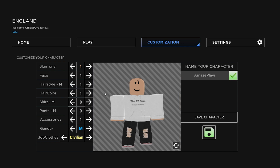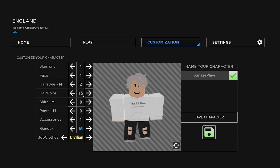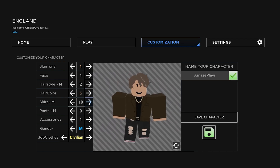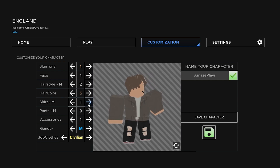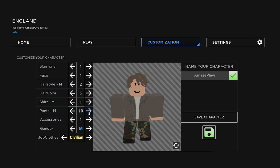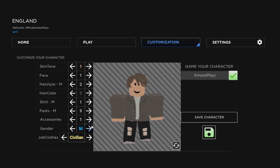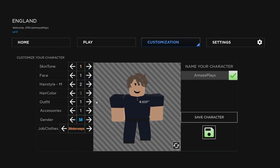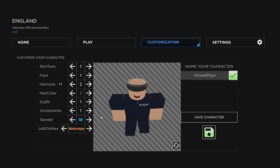You can also change your hair color — there's loads of different colors, you can even become an old man if you want. You can change your shirt; there are quite a lot of shirts to choose from, though it would be nice if there were more. There are also a lot of pants to choose from, though I've noticed they don't really work for me. But the game is early access so let's not worry about that. We can also check out the Highways England options.